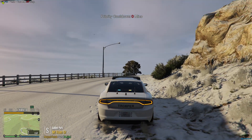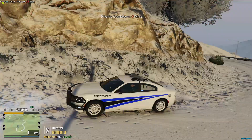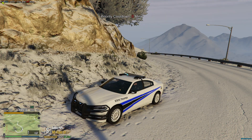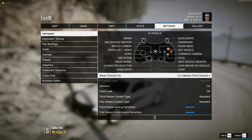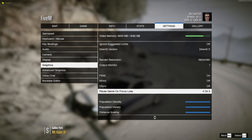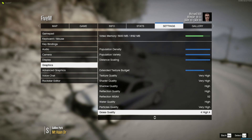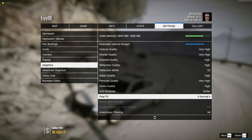They just look like a texture on the light bar which is turning on and off. So, there are two ways of fixing this. One way is to go into your settings, go down to graphics, and all the way at the bottom, you're going to see PostFX. You want to set this to either high, very high, or ultra.